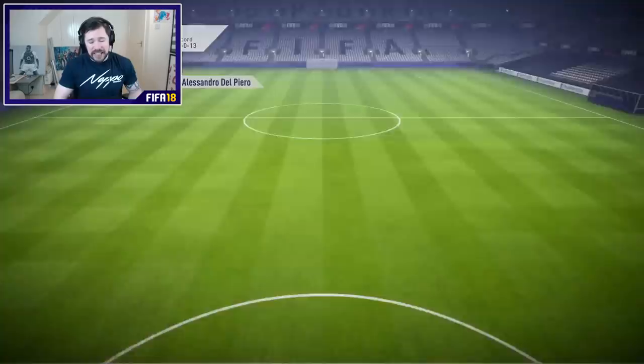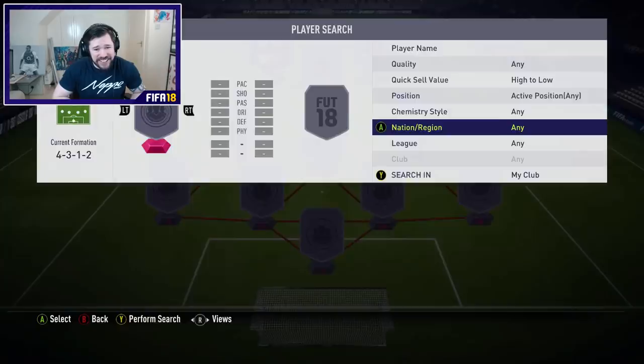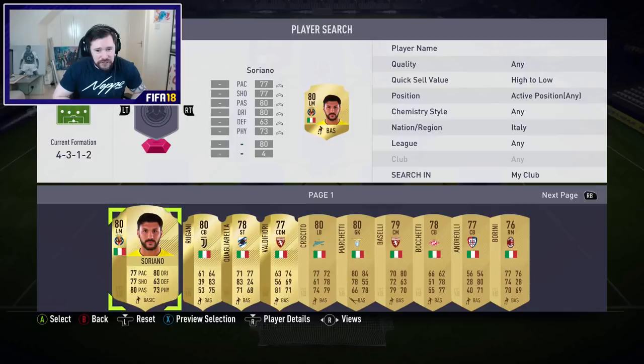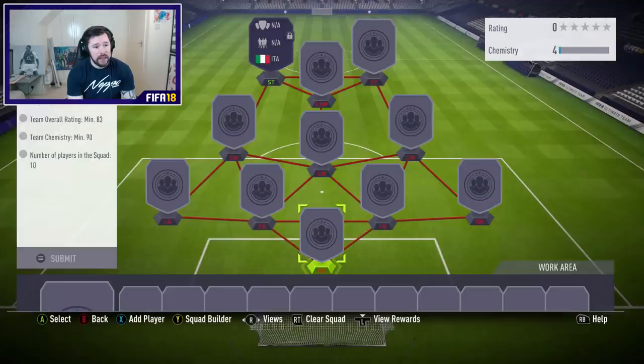Next up is Italy - we need five Italians, 83 rated. It's expensive, man. I don't have the Italians available for an 83 rated squad right now. I might have to go and open those packs. An 84, an 85, an 86, and an 87 rated squad - this is not easy. I don't have the players available. I really don't.